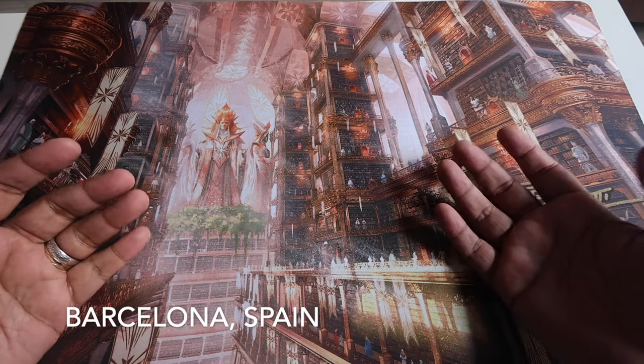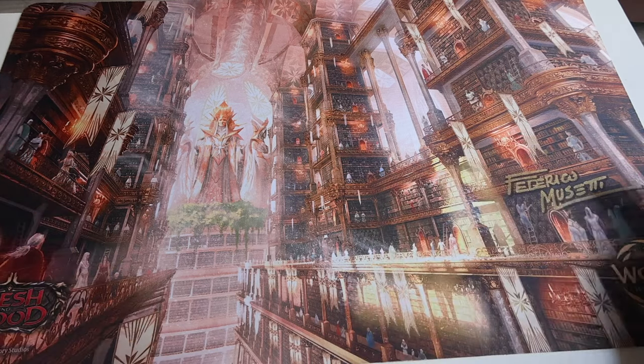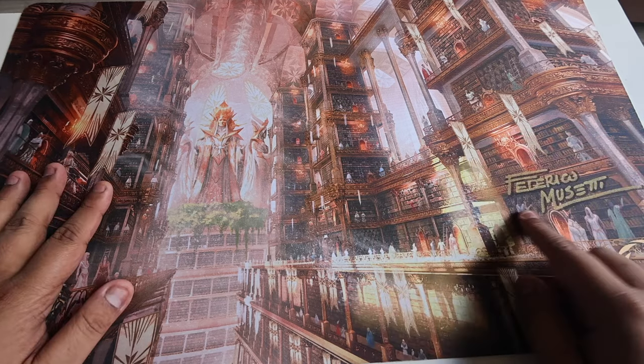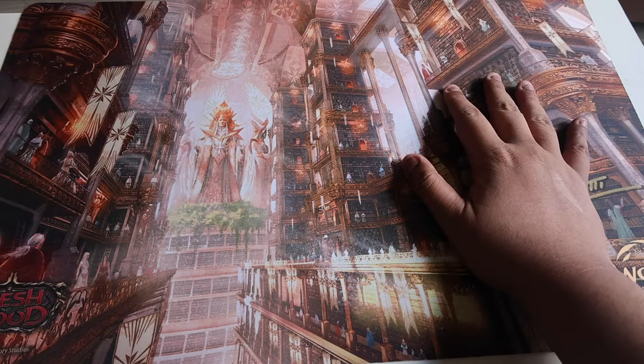Hey everyone, so today we're going to do my World's Barcelona Flesh and Blood Haul. First and foremost, this is the player playmat that was given to qualified players for the World Championships — Library of Salana. I had the artist, Federico Mosetti, sign it over here. Really nice souvenir of the event.